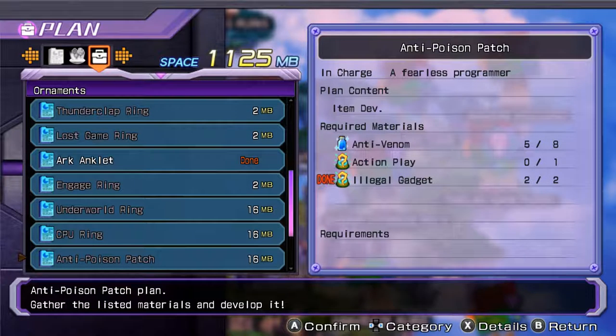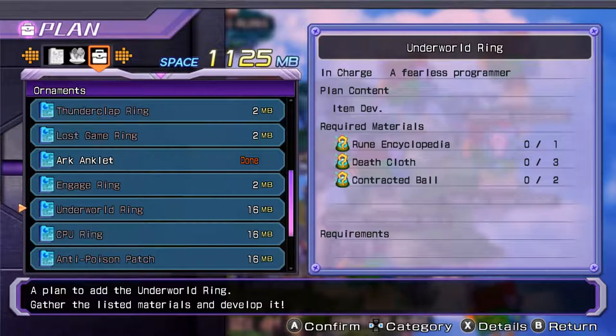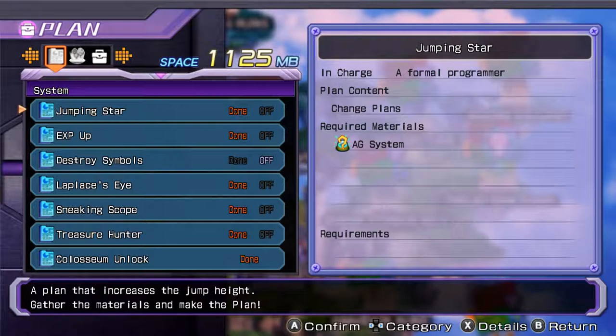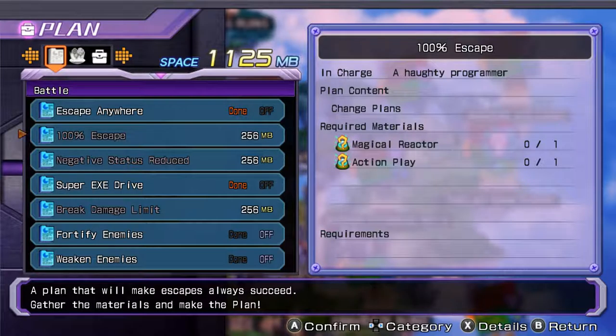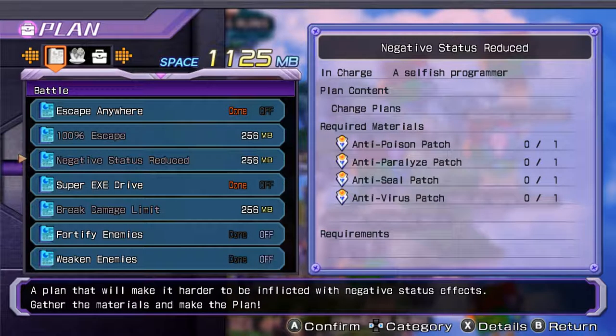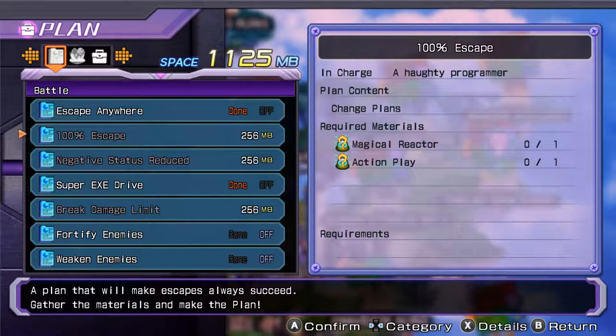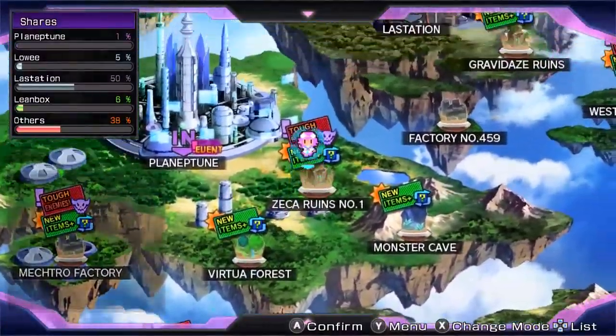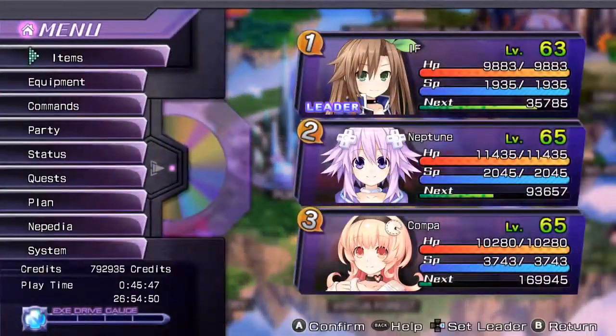I didn't do anything too important off screen. I'll come back to this stuff later. We have everything done in system - we need to do more stuff in battle, which means I need to get the items for the lost game ring. Negative status reduced would be incredibly helpful but I'm missing one of the items I need for one of the patches. 100% escape would be useful but I haven't had that issue in a very long time. Now that we've ground up a bunch of items, I'm gonna real quick save so I don't have to do this again.